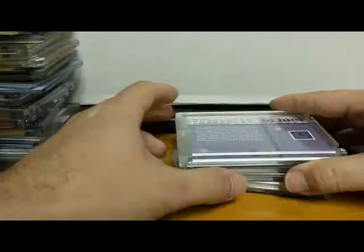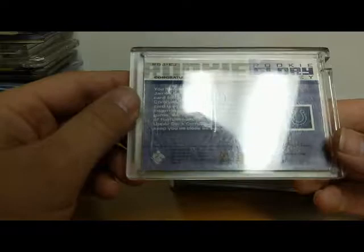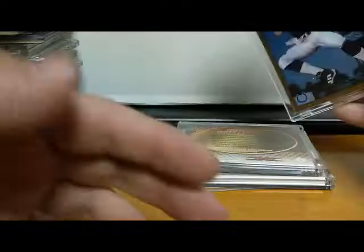Next up we've got Edgerrin James — not a Colts fan, but as you can tell that green is pieces of University of Miami jersey. Upper Deck Piece of History, Edgerrin James, 2002. Here's a Ken Stabler card autographed — a friend of mine had sent it away, so I'm not sure it's legit. There's the Snake, Kenny Stabler. There's a Peyton Manning Topps Chrome rookie — that's 1998. That's a nice card.